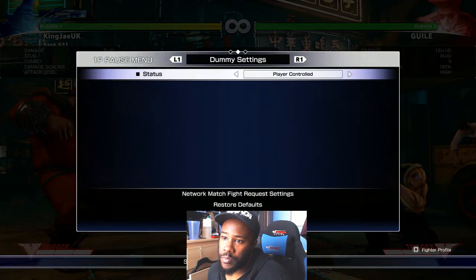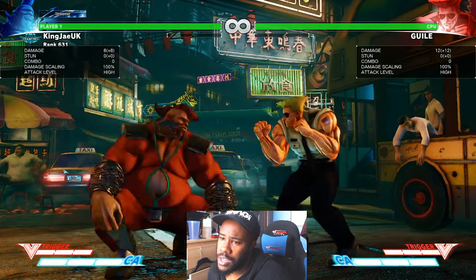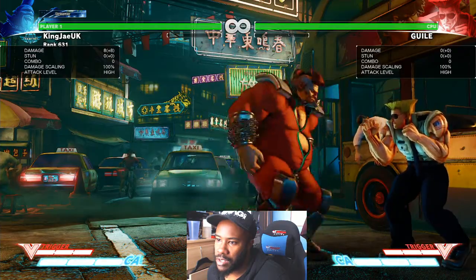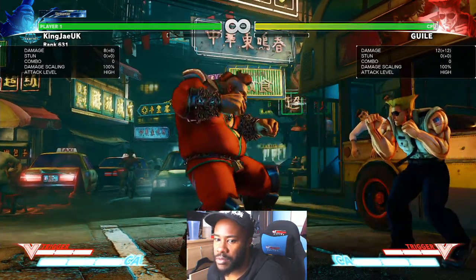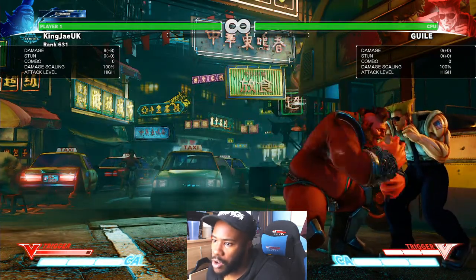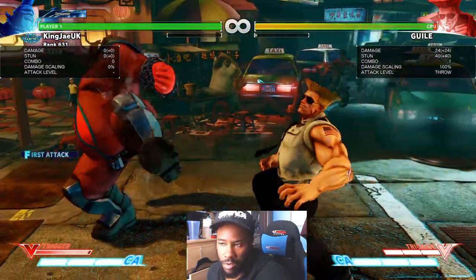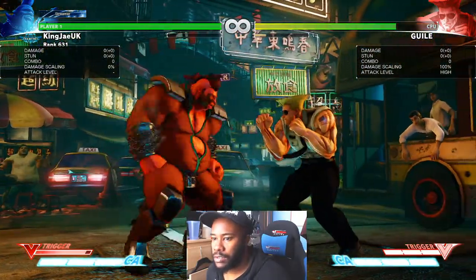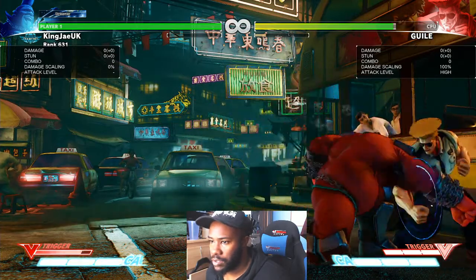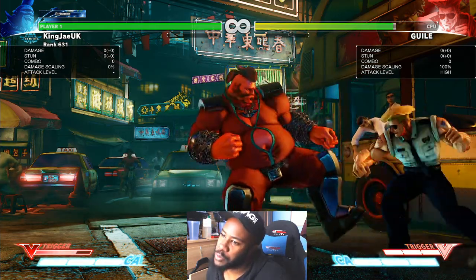One more tool I want you to use — crouching light punch, walk in, crouching light punch, walk in, crouching light punch, standing medium, crouching light, standing medium. It's nothing to do with V-Trigger but he looks quicker. Then command grab. Certain things like that will trick people. Just look out for invincible moves as well.